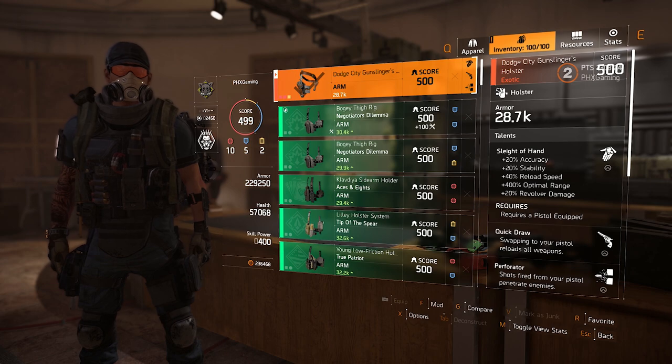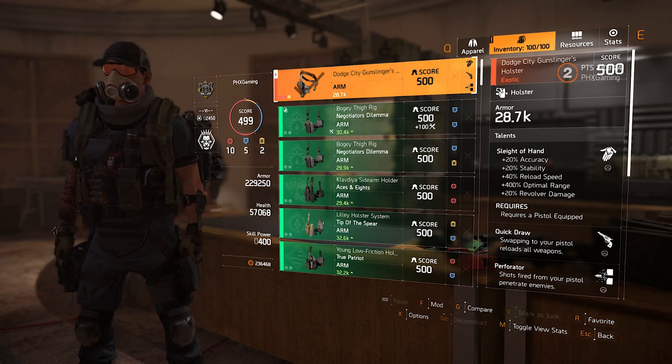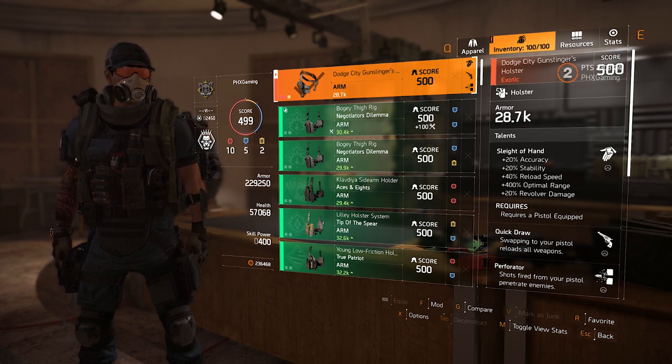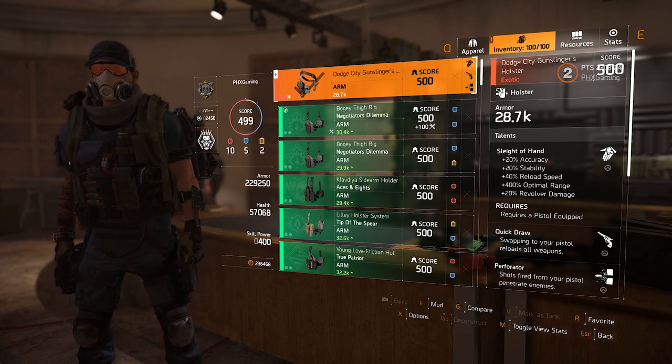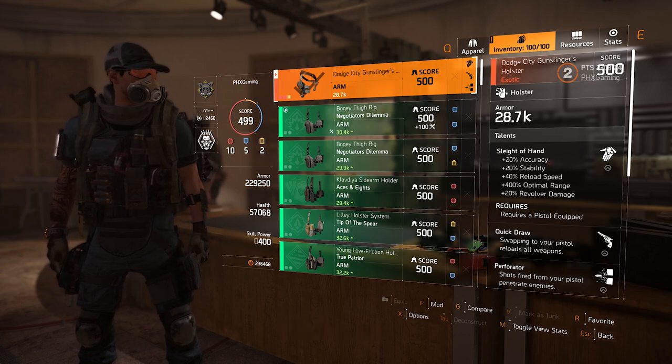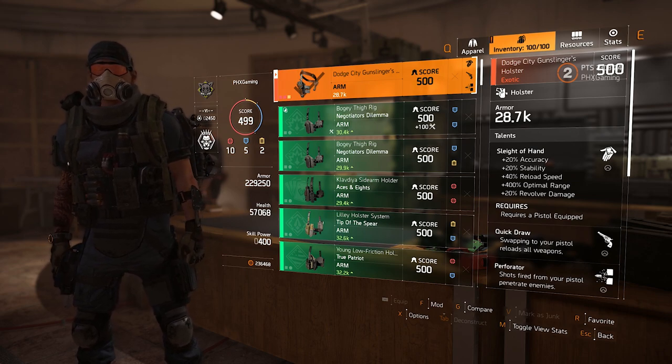I'm actually really happy that they're finally starting to add exotic gear pieces, because back in Division 1, having those exotic gear pieces — like the Ninja Bike backpack, berets, bulletproof vest — made builds so much more viable, so much more interesting, and build-worthy.